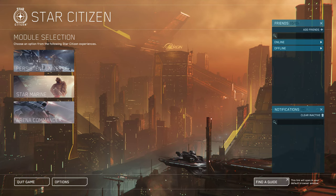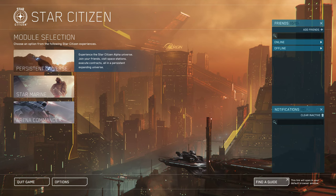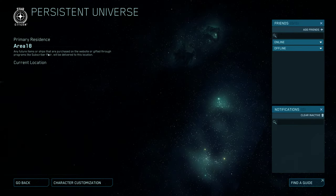With the current builds on the test server, I occasionally get an issue where I can't log in immediately to the Persistent Universe. I click on Persistent Universe, the current location shows nothing, and there's no button to click to go in.